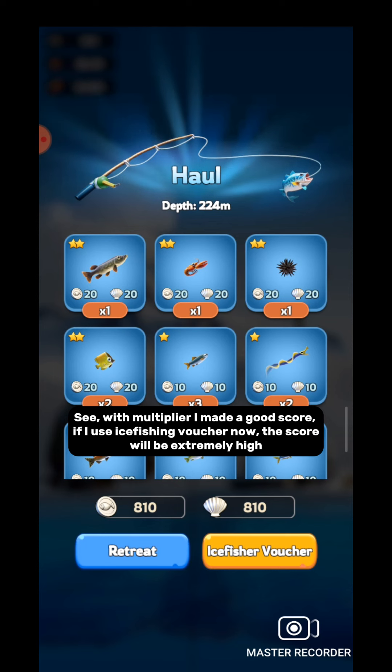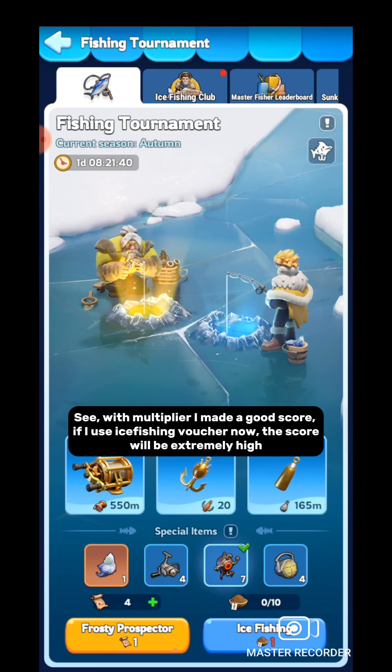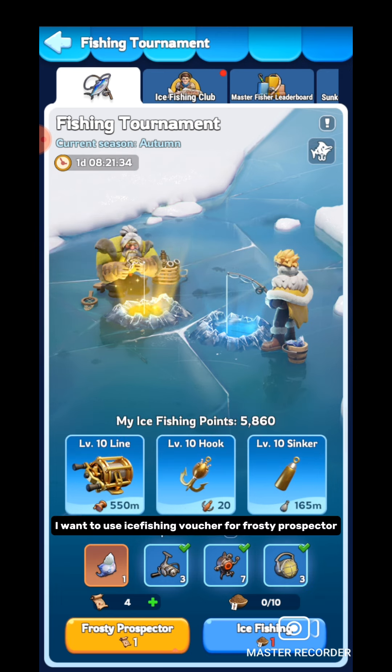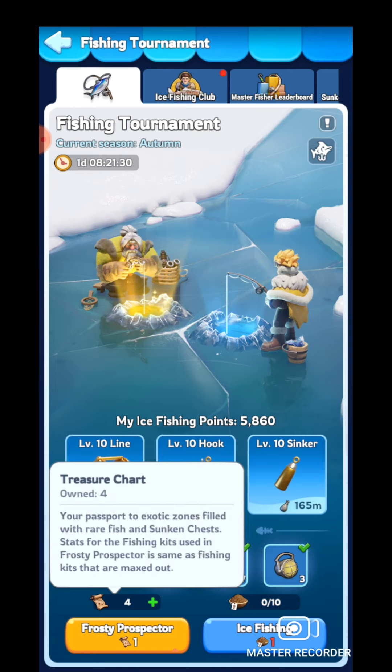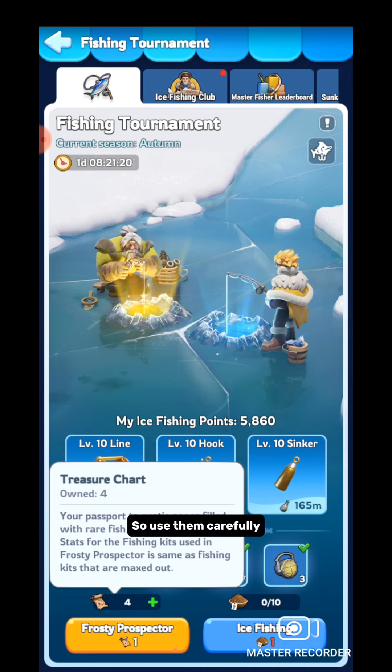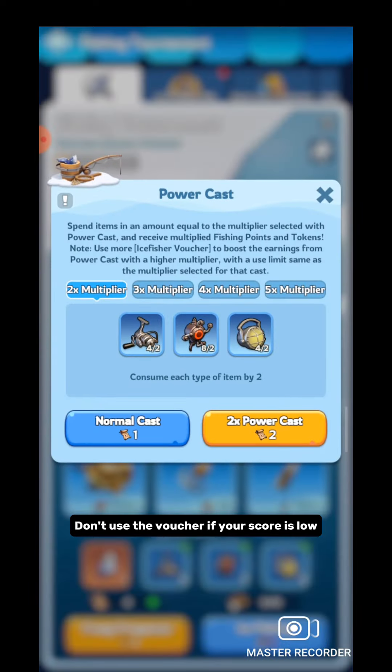With the multiplier I made a good score. If I use an ice fishing voucher now the score will be extremely high, but it was ice fishing and I want to use the ice fishing voucher for frosty prospector. If you are a free-to-play player you will get one treasure chart, one horn of Poseidon, and one ice fishing voucher from the ice fishing club, so use them carefully. Don't use the voucher if your score is low.